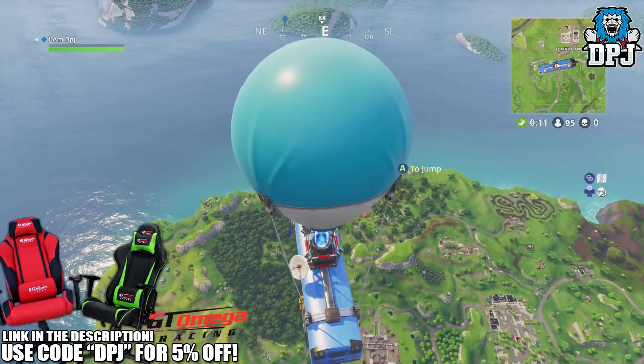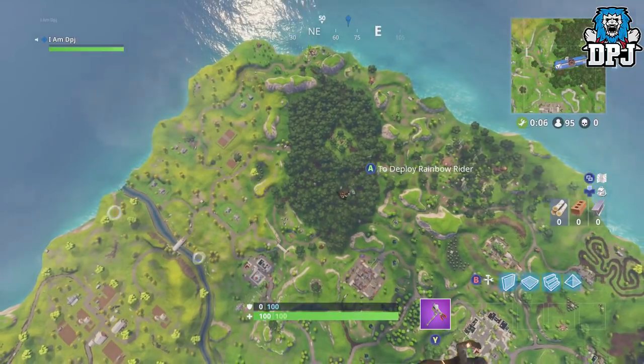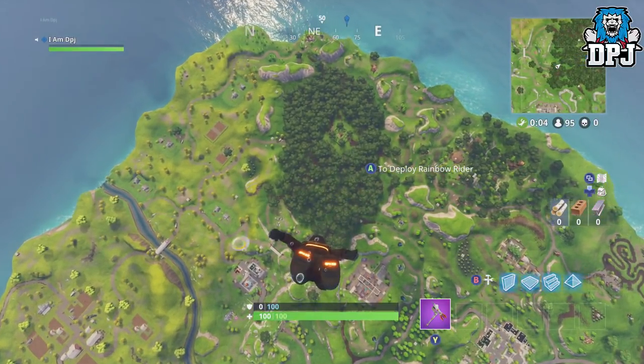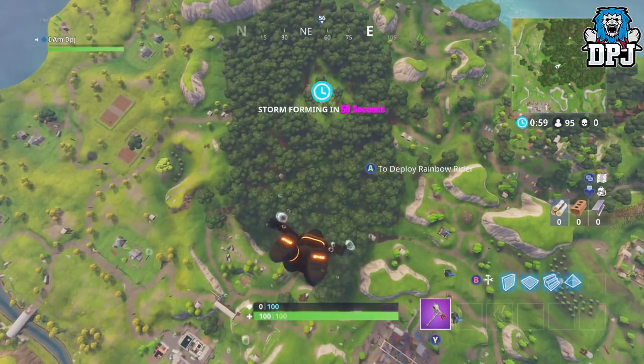You actually don't have to go and find this treasure map in Retail Row if you don't want to. When you do, it basically just shows you where you find these battle stars. You can simply just follow the location I show in this video for those easy 10 battle stars — it's as simple as that.